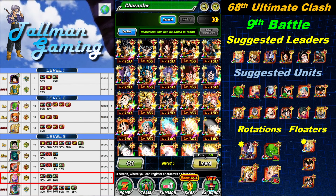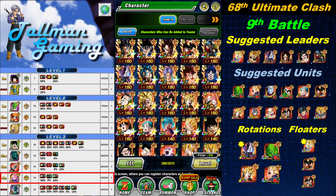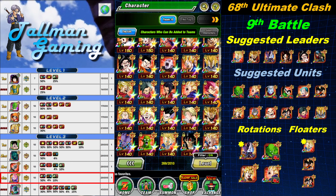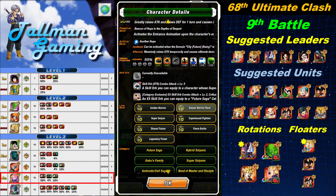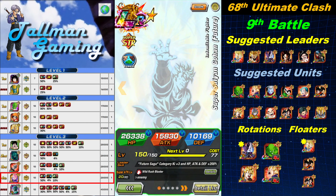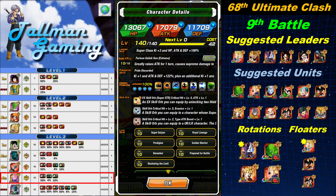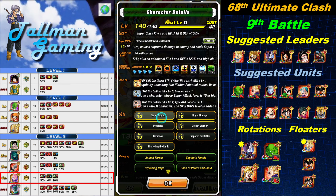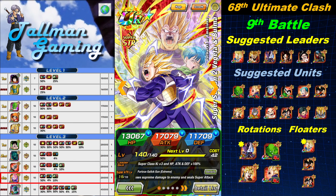I'm also bringing Piccolo from the Cooler movie to seal Fat Buu, though Fat Buu has a 10% dodge chance. My second rotation: Future Super Saiyan Gohan in the first slot, Rage Vegeta in the second slot as the sealer for that rotation. They share the Golden Warrior link — 15% attack, all enemies defense minus 10%, plus one ki.